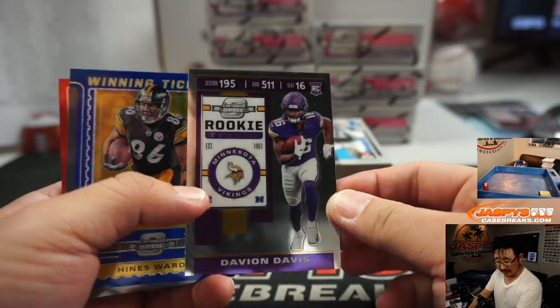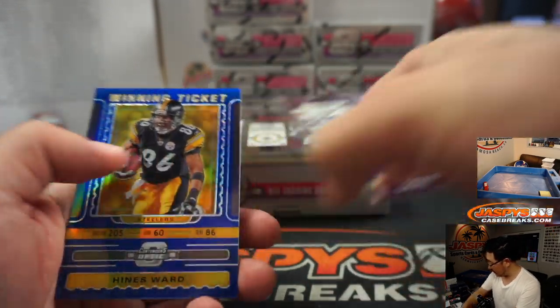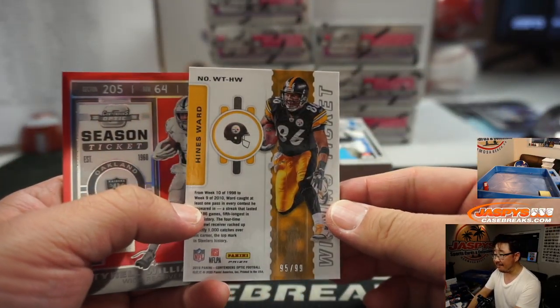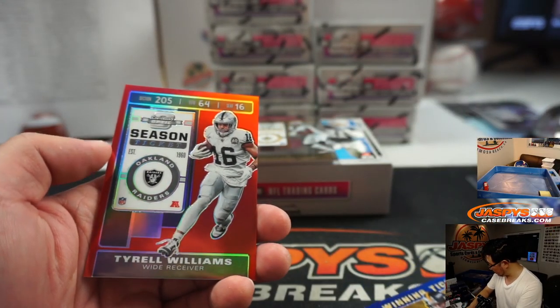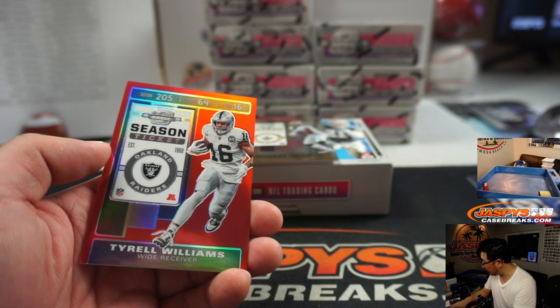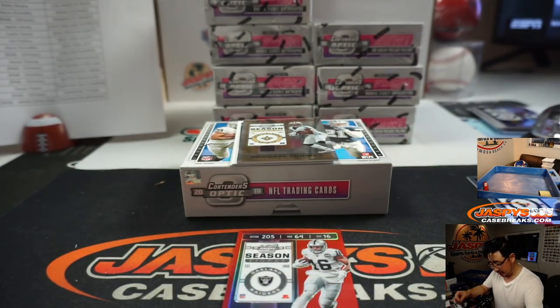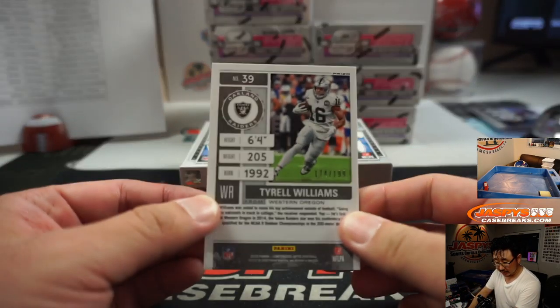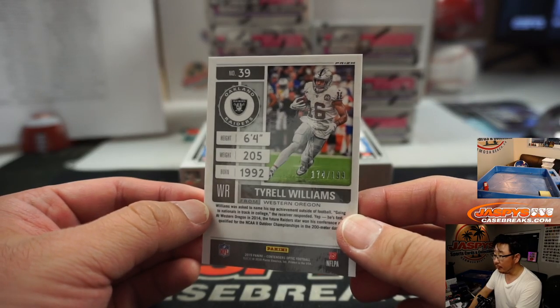Devion Davis, Vikings — that goes to the non-numbered number block. Hines Ward, 95 out of 99 for the Steelers. Pittsburgh is up there. And then we've got Tyrell Williams, Raiders — that'll be for number four, going to Anderson.